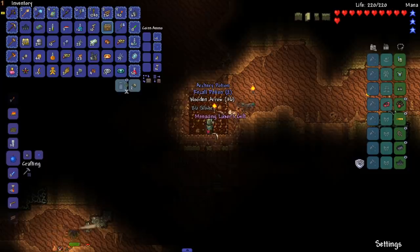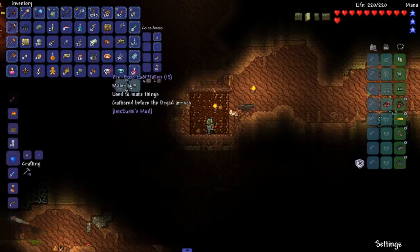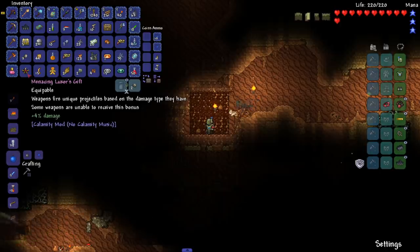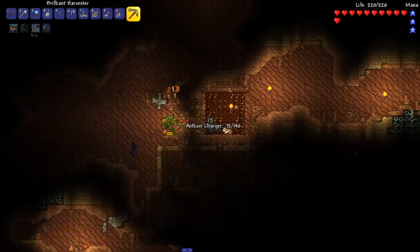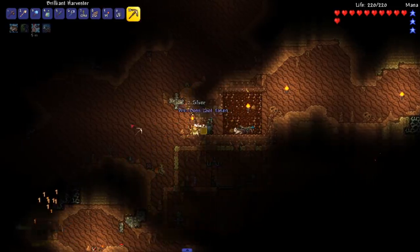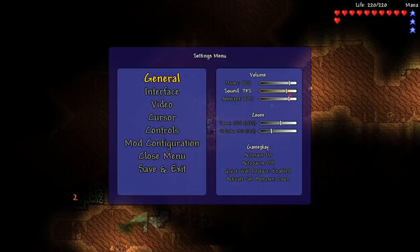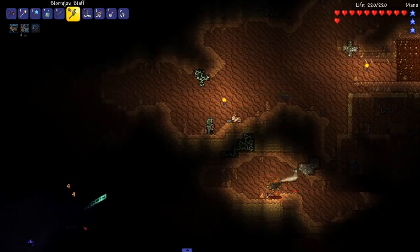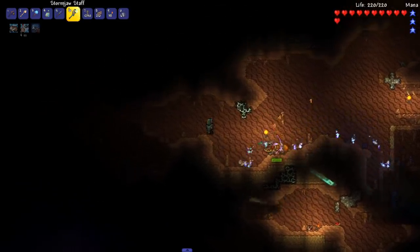Weapons fire unique projectiles based on damage type — some weapons can't receive this bonus, but Summoner actually does receive the bonus. I remember reading something about summoner for this weapon. The Belladonna keeps killing everything before I can test it. Let me double summon — there you go! That right there is the summon from Luxor's Gift. Very nice. We've got a little army building up — this is what we'd like to see.